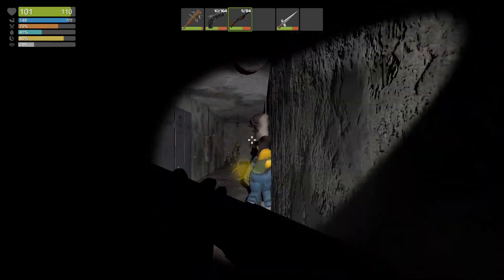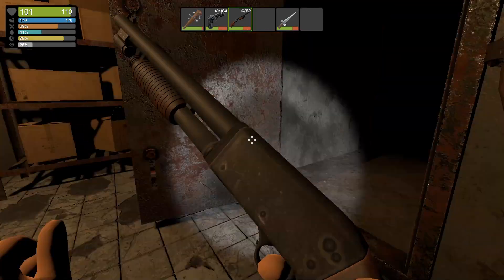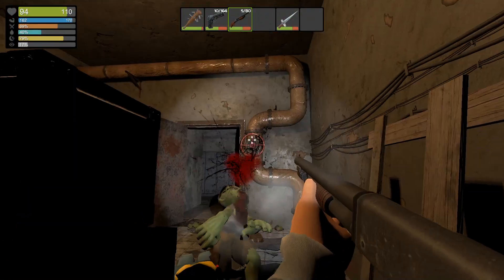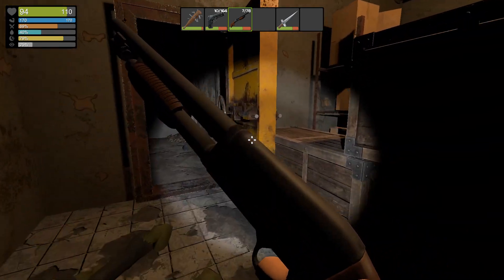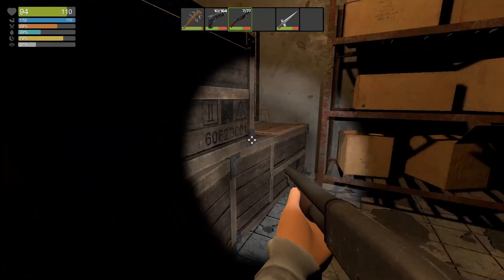I gotta put her down. I don't need her sneaking up behind me, spitting at me. Oh my, a two-for-one there too! Killed both of them — injured one of them, and then the second shot was a perfect shot on the one that had full health, and it killed the one that got injured.